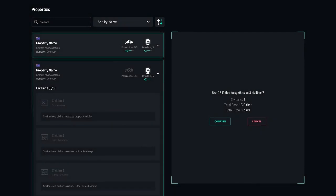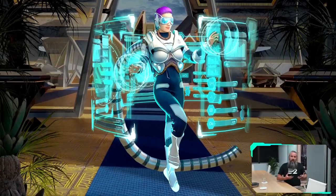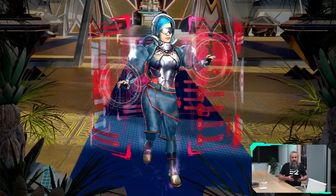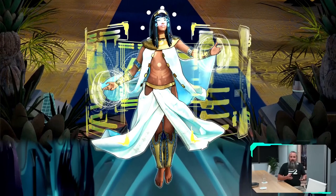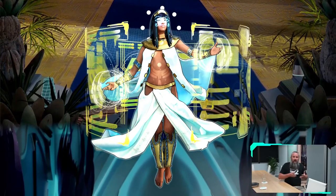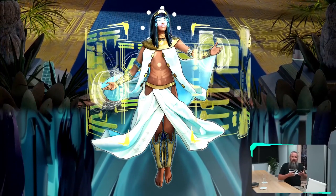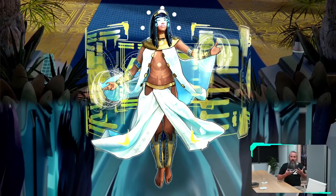On the factions: there will be 3 factions to begin with — the Space Force faction, the Rebel Force faction, and the faction of the Ancient Egyptian Gods. We will also see more factions in the future. I suspect each of these will have their own additional benefits and perks, but we don't have a lot of information in regards to factions just yet.